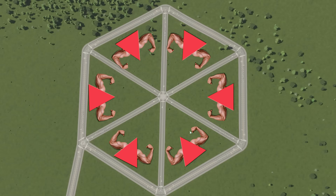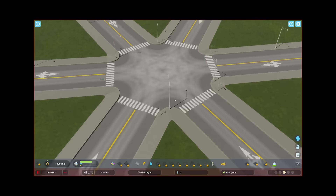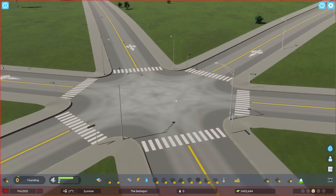Then you see exactly my point — six triangles makes a bestagon. And look at that junction. That is absolute carnage.